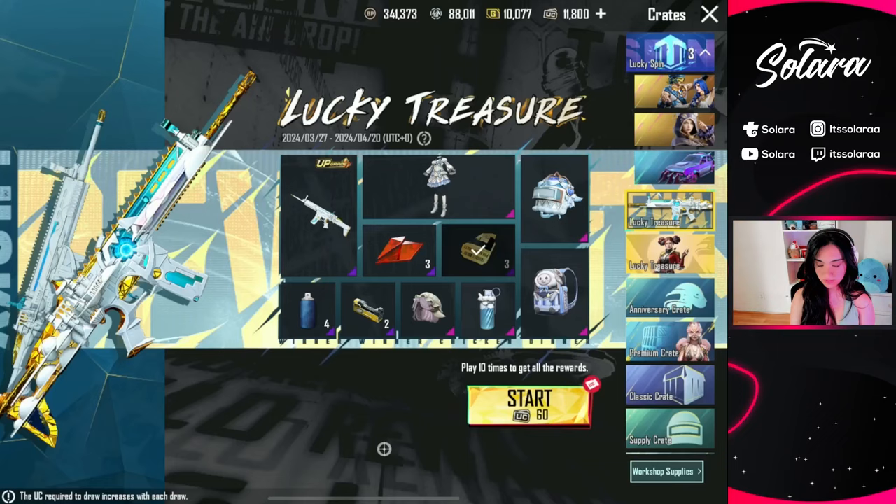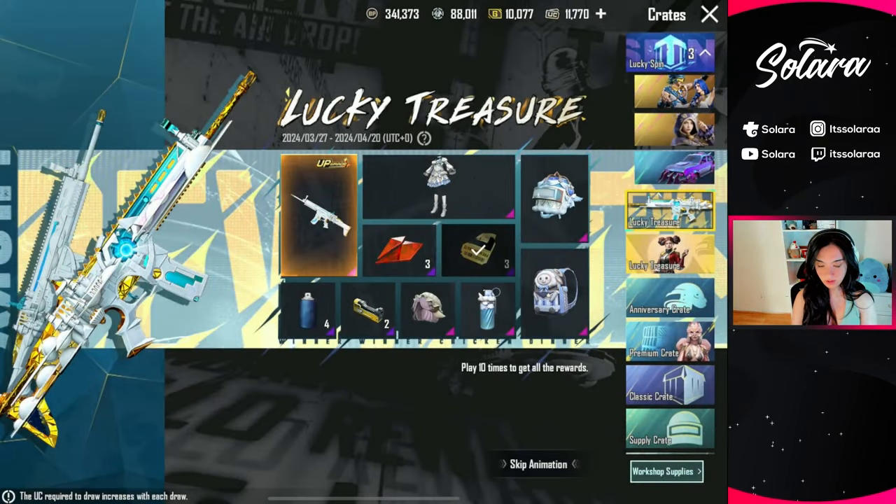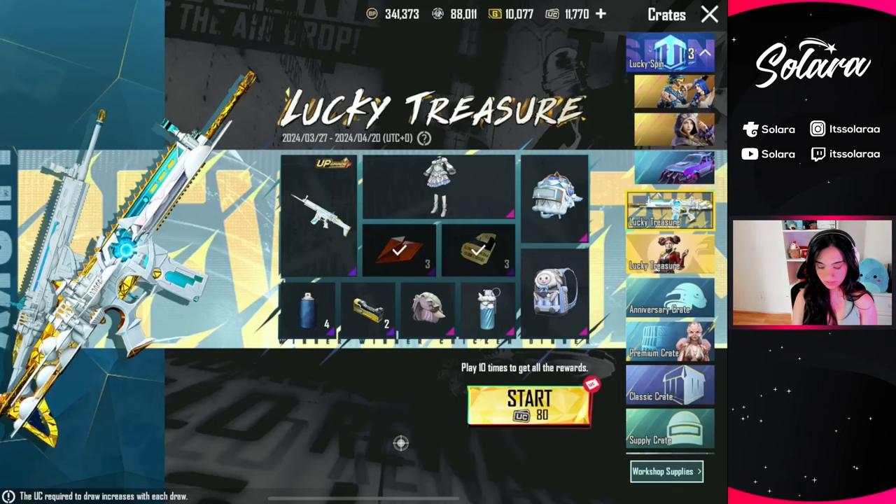Let's skip through the first ones. There's no such thing as luck in the lucky treasure because in order to get everything you have to spend the max amount of UC. You know how the beginning is kind of rigged where you get all the cheap stuff — so let's go ahead and get that over with.